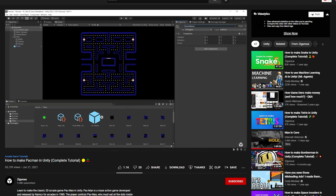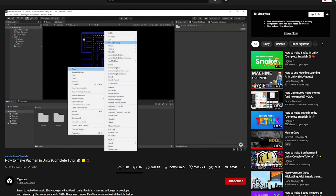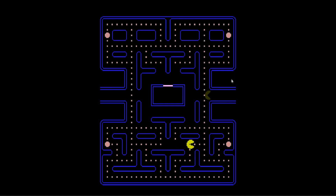By the way, in case you're wondering where I took these assets from, I'm following a tutorial from Zygros on how to make a Pac-Man game, which I highly recommend — I'll leave the link in the description down below. Then I added the Pac-Man character and made him move around, which was quite simple. Next I added the cheese pellets on the map and made Pac-Man consume them on collision, finally giving him a purpose in life.